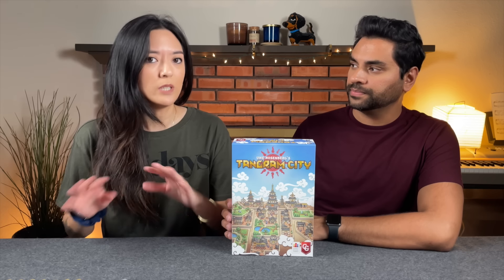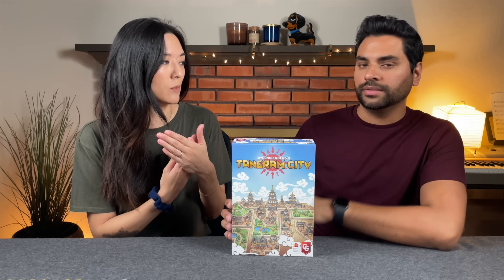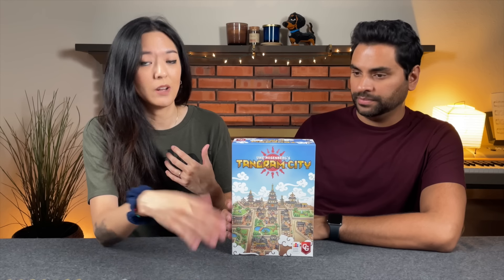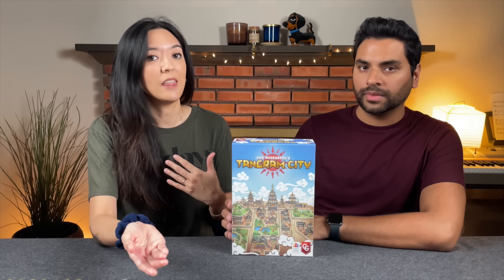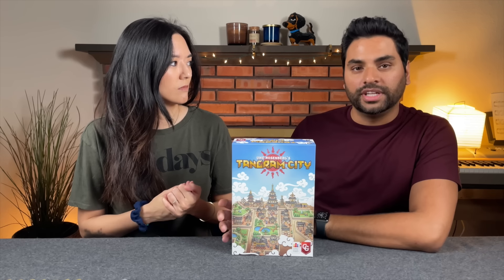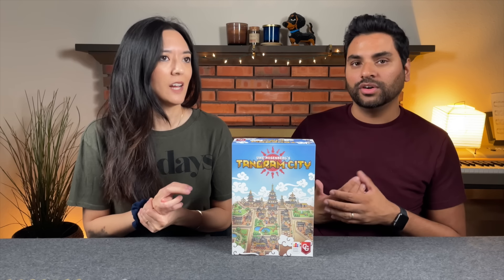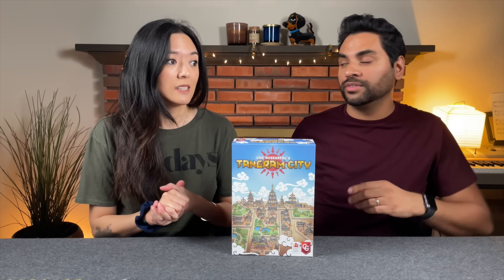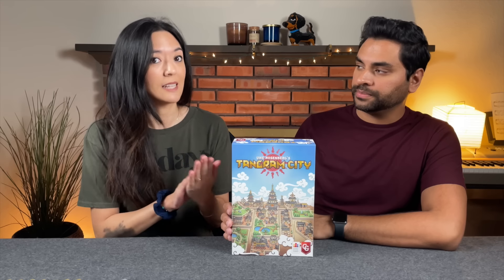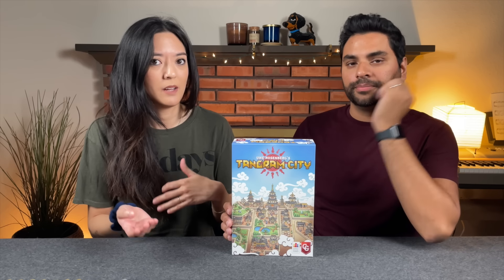In a two-player game, you deal four cards: one to each player and two to the center—one face down, one face up. During the round, you start with the face-up card, then reveal the face-down one, so you don't get advance information on it. You have some information from the card in your hand, which is really important for planning. After the two center cards have been played, players play their own cards one at a time. It's a total of six rounds.